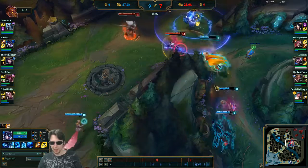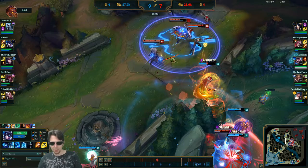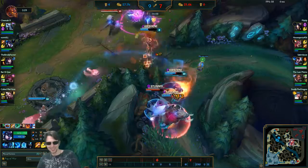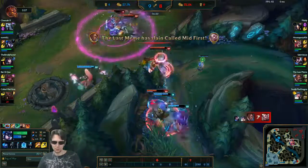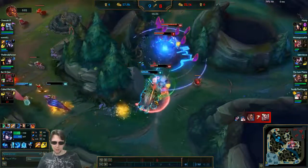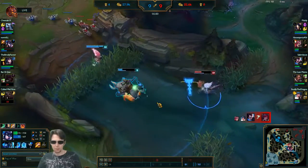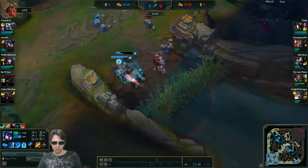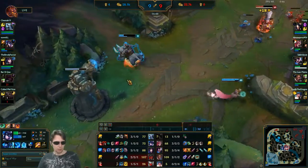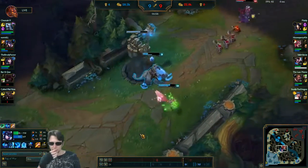I try to throw the ultimate out right at Yasuo, but unfortunately Vi Q's right into it as soon as I launch it. Fortunately, we get some good peel off of Xayah by stunning her. But we still don't really have the team fight go in our favor there. So maybe it was too aggressive to look that heavily for that play — it's possible we were being greedy.